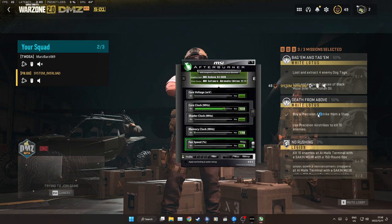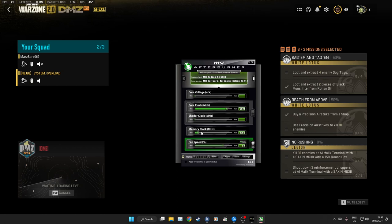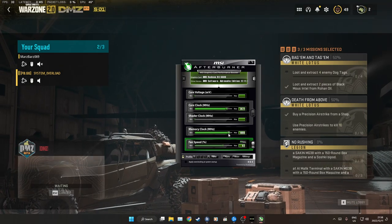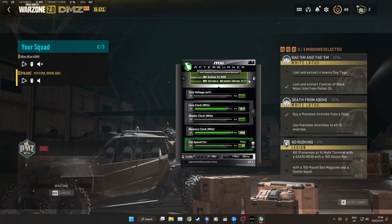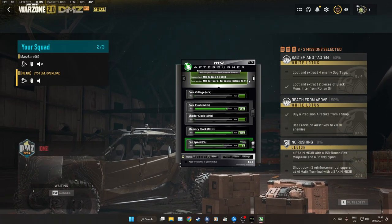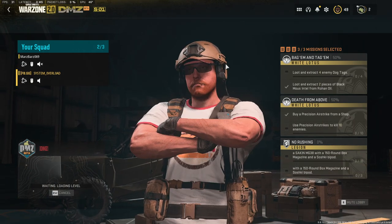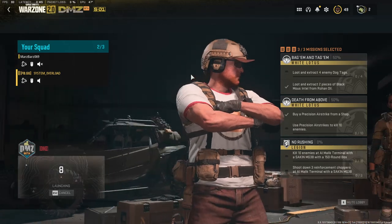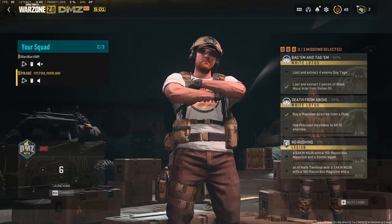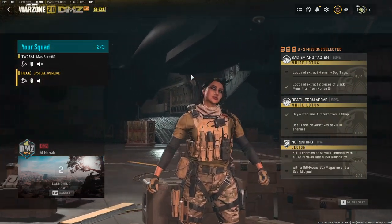I want to run my MSI Afterburner curve instead because my Afterburner curve is playing better. I'm running memory clock at 1900 megahertz and core clock at 2600. I'm overclocking this card and I do not go above 55 degrees on MSI Afterburner.